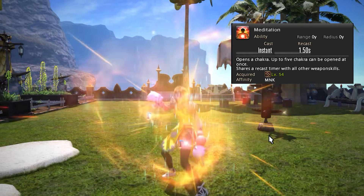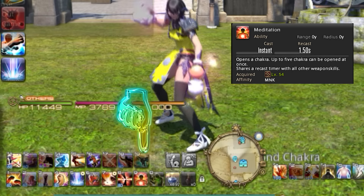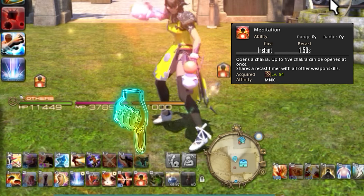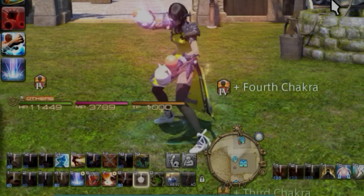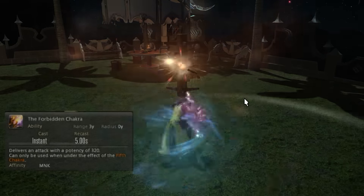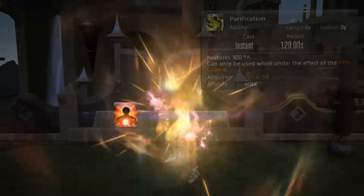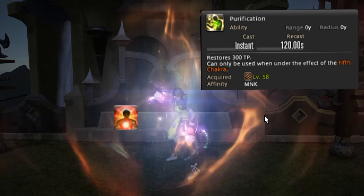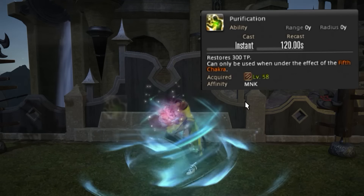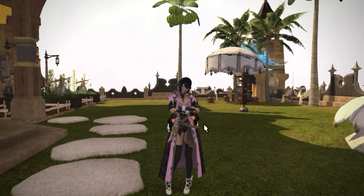Next we have Meditation — use this skill five times and you'll be able to use Forbidden Chakra to punch the shit out of something. This is one of Monk's hardest hitting moves, but keep in mind that while you're charging Meditation you are on GCD. However, Forbidden Chakra at the end of all the charges is not on GCD — it's a flat damage increase. Use it anytime before the boss becomes unavailable. Monks also have Purification, an OGCD TP recovery skill. I haven't had too many real uses for it yet, but never prioritize it over Invigorate.